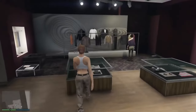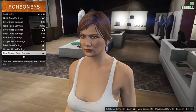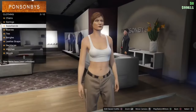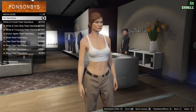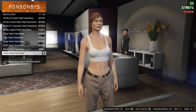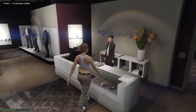Go to accessories and take your earrings off. Now go to necklaces and look for the white pearl necklace. Now go save this outfit in the first slot.